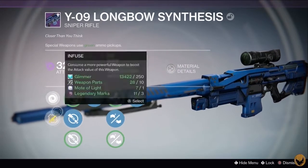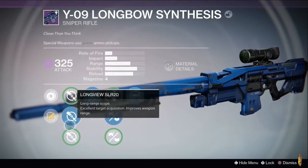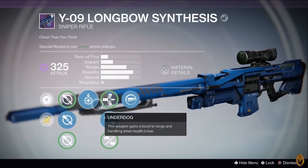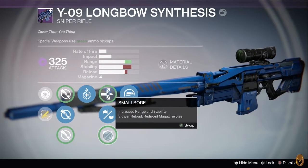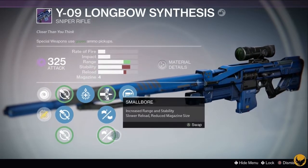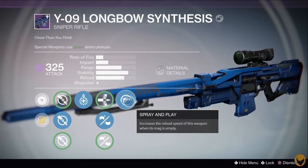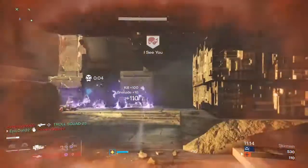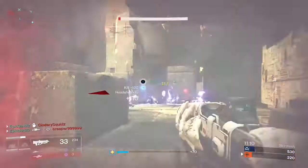With this Longbow Synthesis, I didn't get the best roll on it, but I did get a few different perks. It has Long View as a scope, Underdog, Armor Piercing Rounds, Hand-Laced Stock, Small Bore, and Spray and Play. It doesn't have the best roll, but I did at least get Long View, which is one of the top three scopes on snipers.